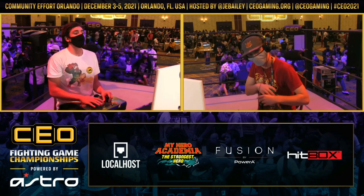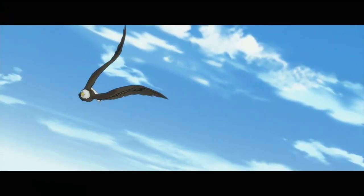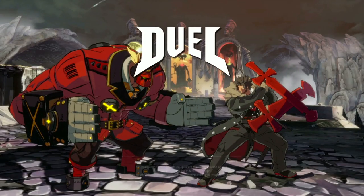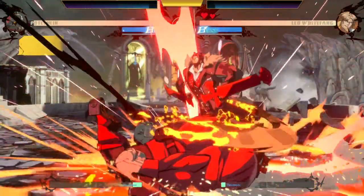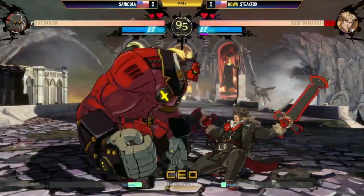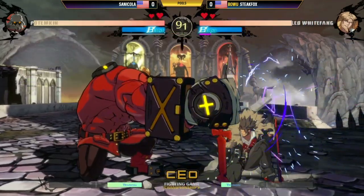Potemkin has to navigate the DP, which is the hardest part for most characters in this matchup. The projectile is multi-hitting, which is great for breaking armor, but they are incredibly slow — which just makes it so easy for Potemkin to flip through them. And here we go already — Sancola's Potemkin putting in the pressure.